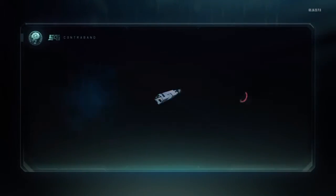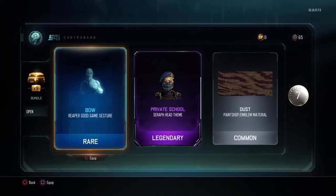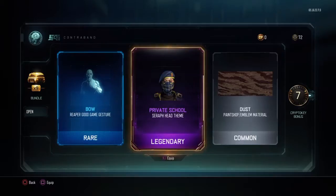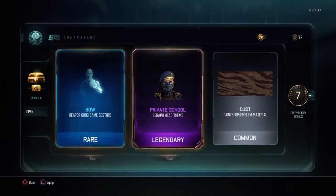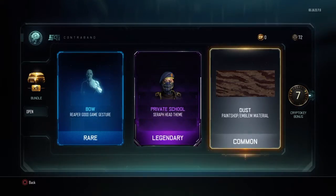Here we go - oh, that looks pretty cool, Private School. I mean this is okay, I believe I already have it, and I don't care for the bow - we already know what that looks like. And that of course I do not want, so here we go, next one.